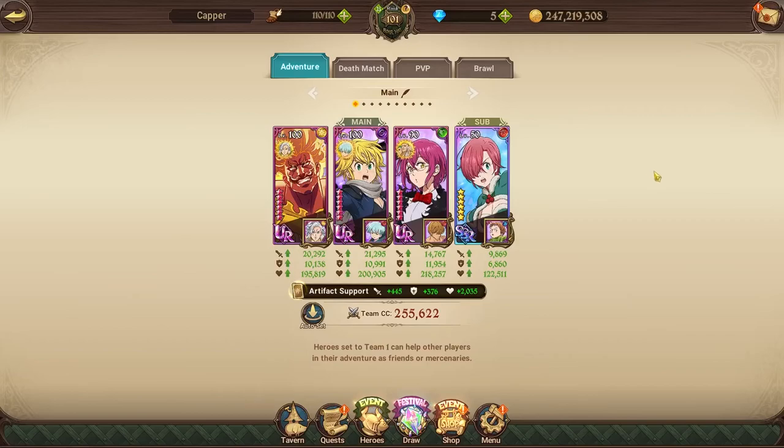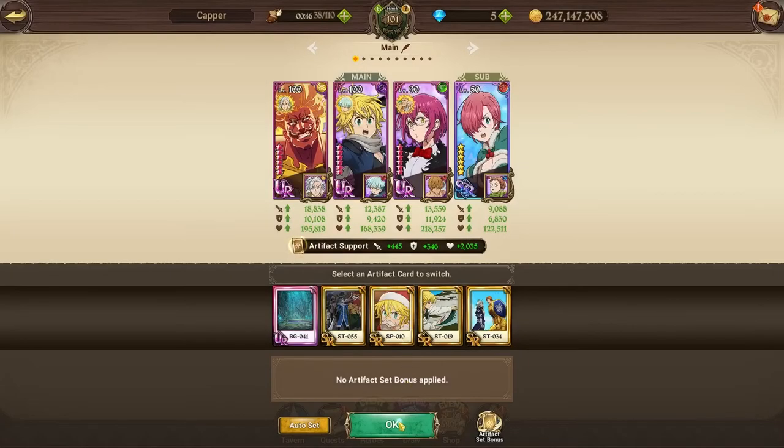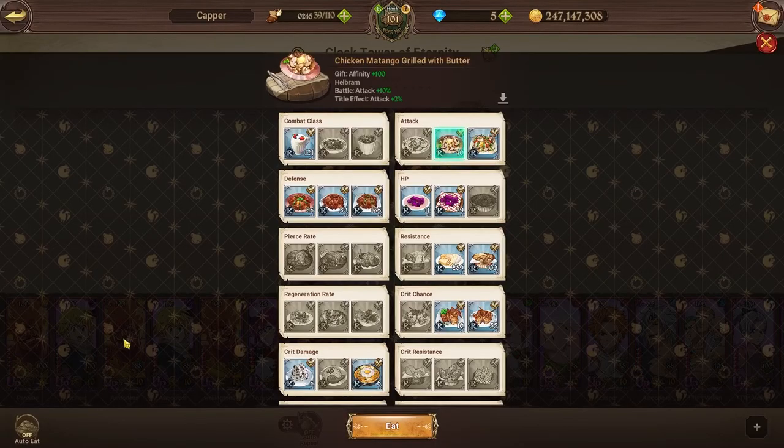Gother does not have their holy relic, you don't need it. I don't have an artifact card set either, so I just auto set it to attack. Make sure to use attack food though, because it's a pretty big help.